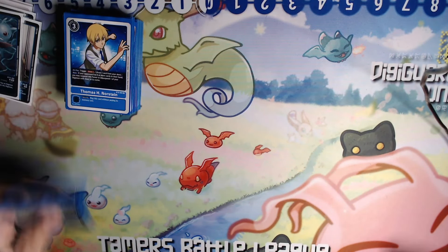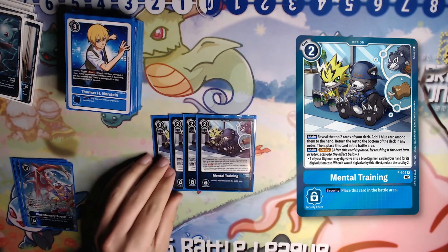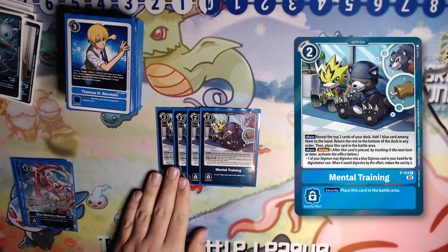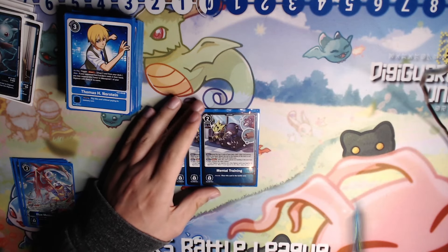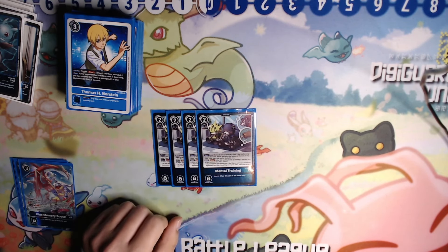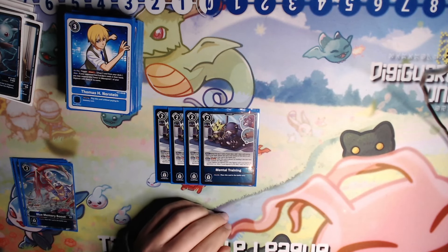Now for option cards. We're running 4 copies of Mental Training. This card makes the deck good, basically. For 2 cost, reveal top 2 cards of your deck, add a blue card to hand, put the other on the bottom. The entire deck is blue, so you'll never miss with Mental Training — it grabs your Thomases, grabs any piece you need, sets up your plays for later. Being able to go into Mirage for 2 and then gaining 2 back anyway is really good. A lot of times you just stack these up while staying in raising, and when it's time for Mirage, you push out, crack all your trainings, and go crazy.